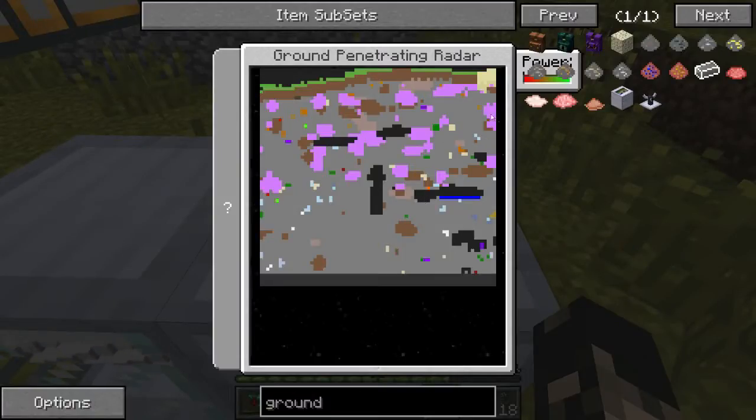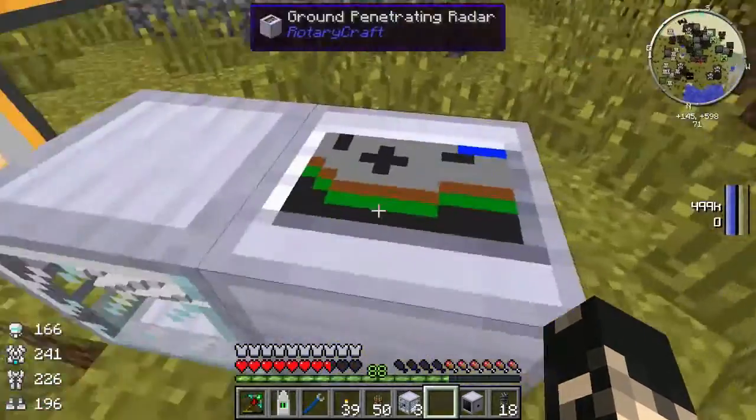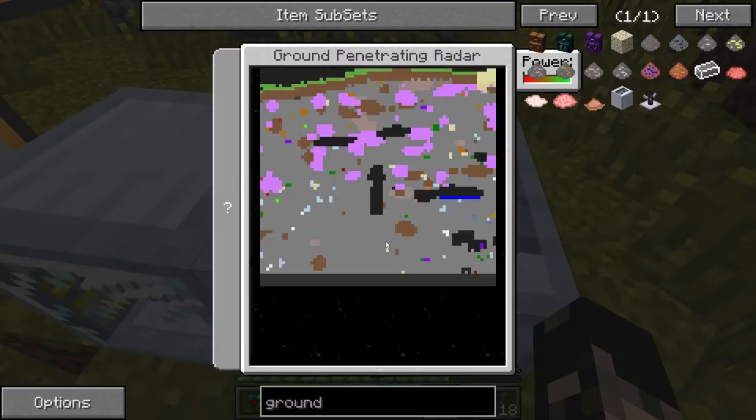And as you can see we get a cross section of the ground. So roughly we're here, and I believe it's looking from this direction to that direction. I think this material is a GeoStrata type — probably some kind of cobblestone. We've got dirt here, cobblestone there. These black spots are most likely empty spaces — there's a cave there, and another one there. And there's some water in there too.